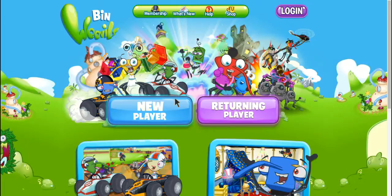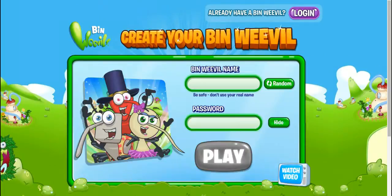This is my let's play and we start off as a new player, because that's what everyone does. First, you type in your username — you can choose any username you want, but I would recommend using a random one, because some names are already taken and it won't let you use them. Press hide on your password because you don't want anyone seeing it on your YouTube video, or if you have a brother or sister who plays Bin Weevils.